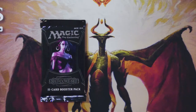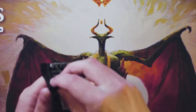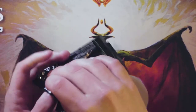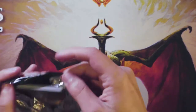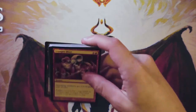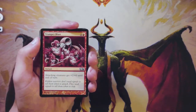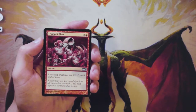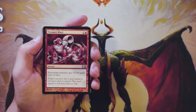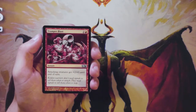There are a lot of awesome planeswalkers in this set — hopefully we open one. We will of course go through this as if it is a pack one pick one scenario, so we'll hopefully be able to figure out what our first round draft pick would be if we were drafting this set. I did not draft this set at its release so I don't necessarily know all the synergies, but that might be a great opportunity, especially since the 2020 core set just came out — maybe there's some things we can tie in there and talk about.